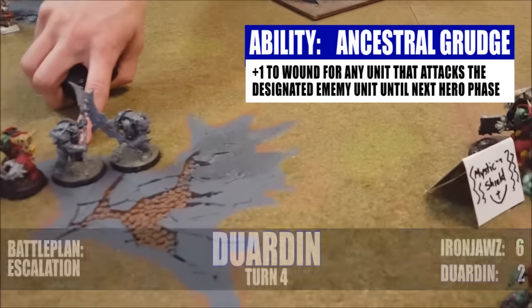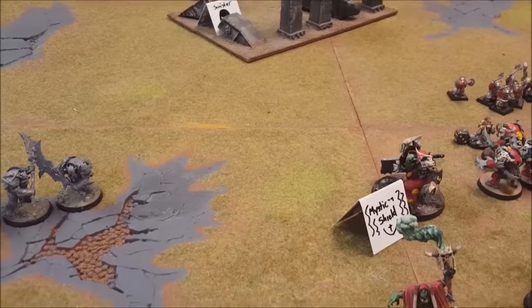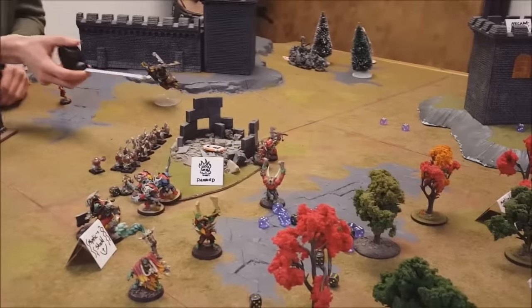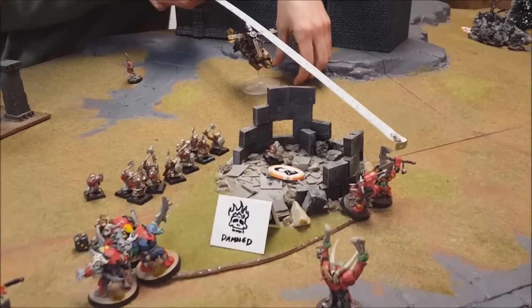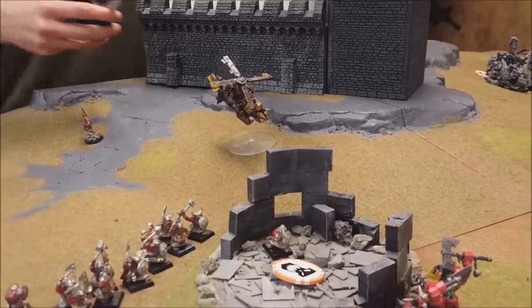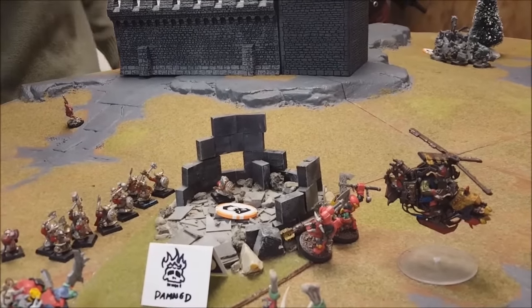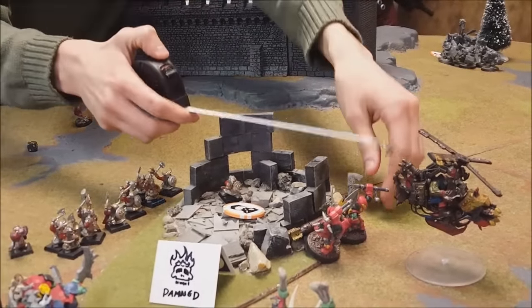It's the Dwarves' turn — casting the Ancestral Grudge on this unit, trying to lay down some dwarf firepower and take as many with us as we can. Moving the Gyrocopter 12 inches and running — that's 17 inches, just enough to get over these guys and drop the bomb. But we're not within three inches, so no bomb today. We'll shoot with the Chatta Gun instead — shuffling some guys forward into the shooting phase.